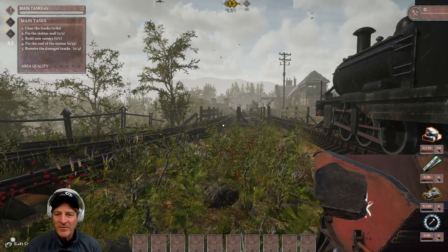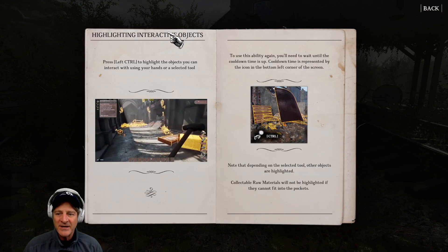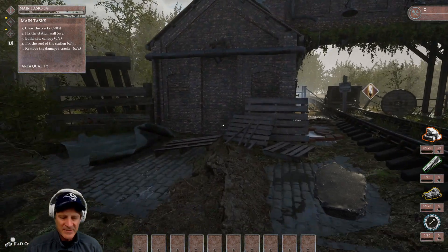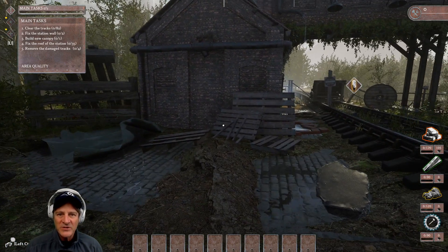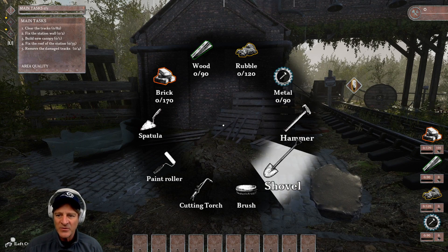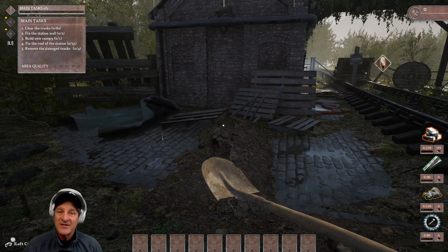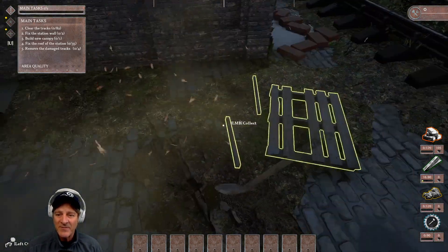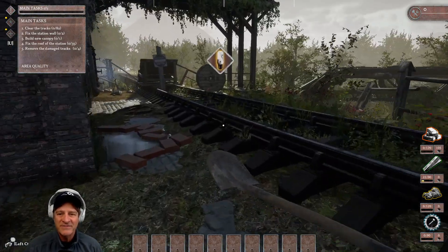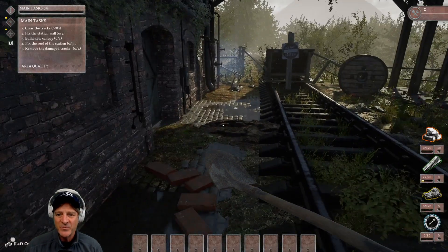I know where the bomb is — it's over here. We're going to get these tutorial prompts, but I'll explain them as we go. You can press the right mouse wheel to get this little tool wheel, and then you can pick something to use. We're going to select the shovel. The shovel is super powerful — if you get the game, play with the shovel, because it allows you to pick up stuff really fast. We just picked up all of the stuff in that area at once. That's much faster than picking things up one at a time.